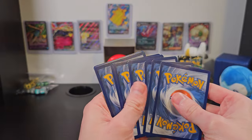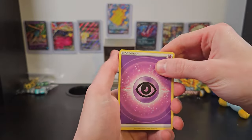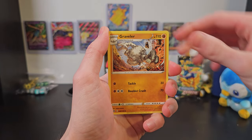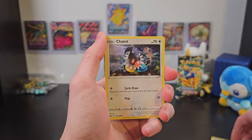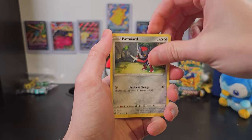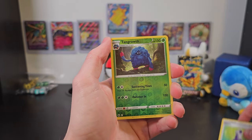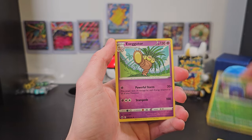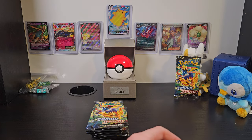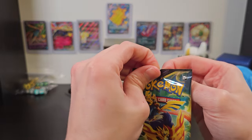Now let's set our code card aside and get started. We've got Bisharp, Graveler, Pokemon Catcher, Chatot, Yanma, Pawniard, Bidoof, Potion, a nice Tangrowth, and Executor. So far, nothing special, but we've given that pack to Arceus because that's clearly going to be the best one.